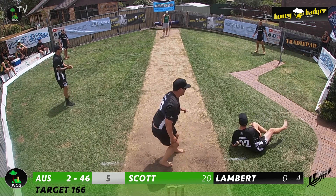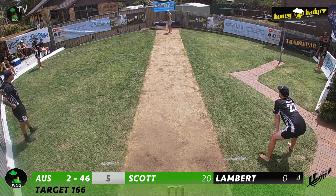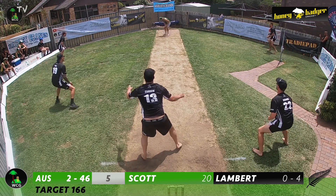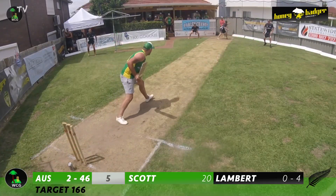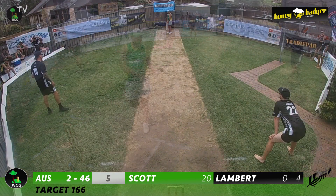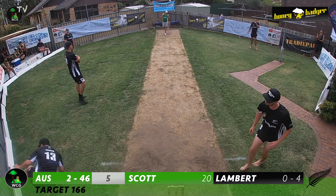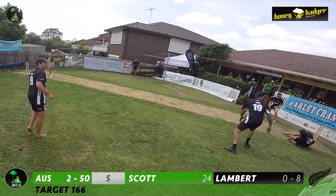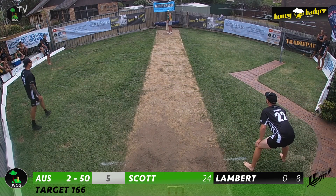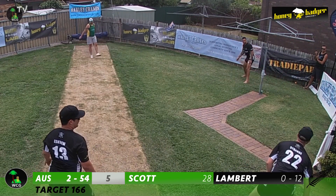Lambert continues to Scott — a full delivery driven down the ground, well fielded by Logan Strange at mid-on. Scott is the key to this run chase; the longer he's at the crease, the more chance the Aussies have. Lambert delivers a full in-swinging delivery which goes right through Scott and must have narrowly avoided the stumps — nearly the moment for the Kiwis. Lambert's final ball is another full delivery, driven down the ground, and Lambert can't field off his own bowling — Scott helps himself to another boundary. The Aussies reach 50 after five overs.